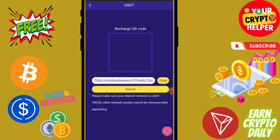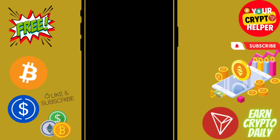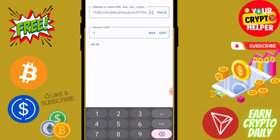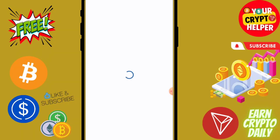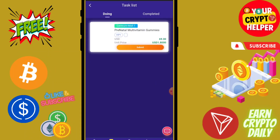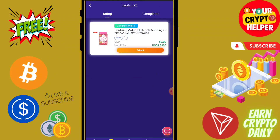Click on recharge, copy the keyword code, and go to your wallet. Click on USDT, paste the address, and enter the amount. Just recharge 9 USDT on this platform, then click submit. Click on VIP1 and complete two tasks — you will get 3.60 from this platform.